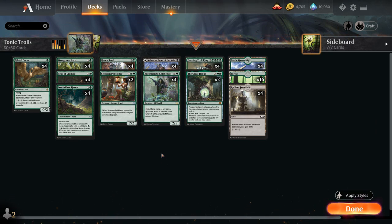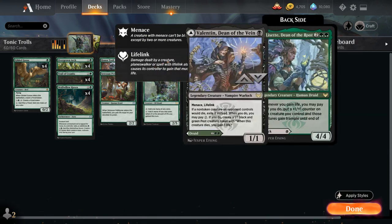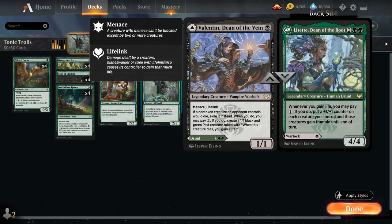One of the new additions is Lissat, Dean of the Root, a 4-mana 4/4 Legendary Human Druid. Whenever we gain life, we may pay 1 mana, and if we do, we put a +1/+1 counter on each creature we control, and those creatures gain trample until end of turn. This is a great payoff card for incrementally gaining life.